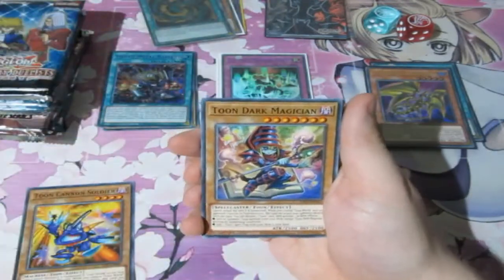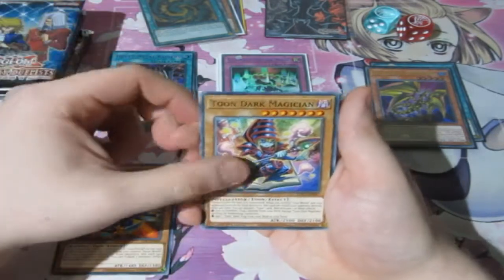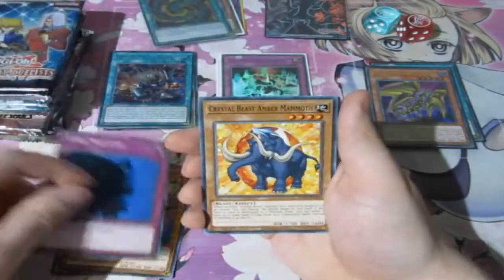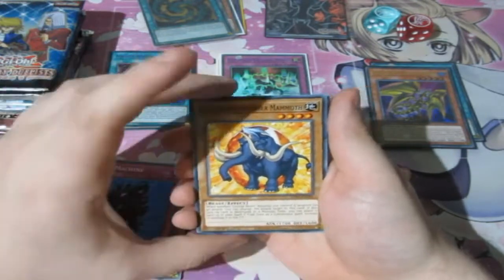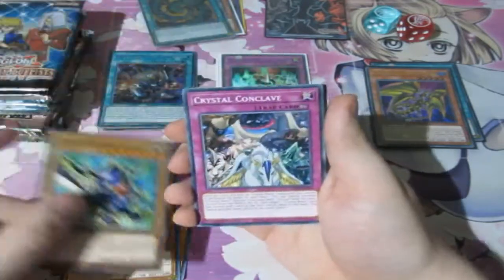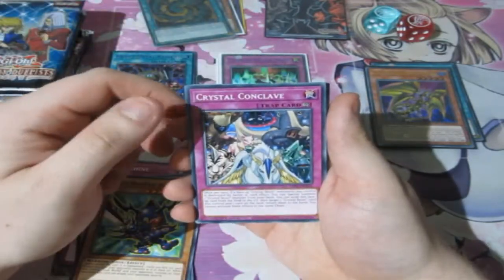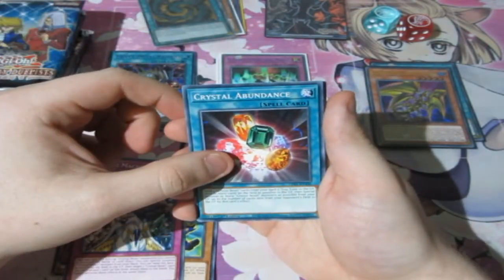Toon Cannon Soldier, Toon Dark Magician Boy — let's go! Toon Dark Magician — love it. Time Machine, Crystal Beast Amber Mammoth — which we all know is Arnold Schwarzenegger. Get to the chopper! Toon Buster Blader, Crystal Conclave — is that how you say it? Crystal Advanced, Toon Mermaid.